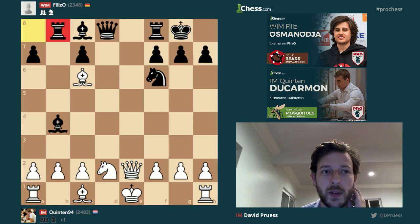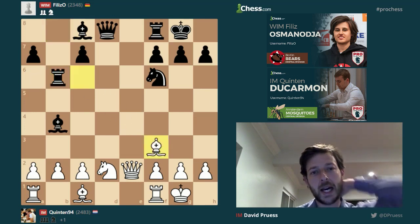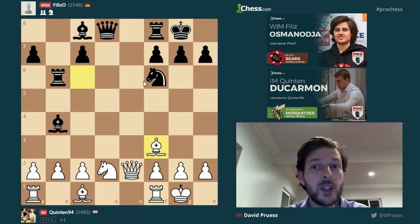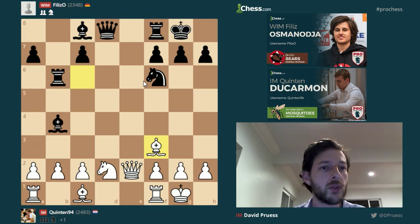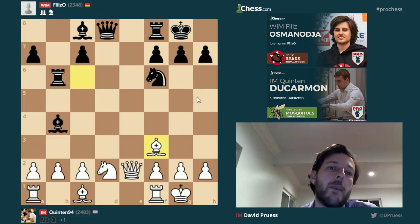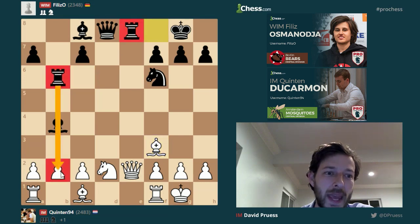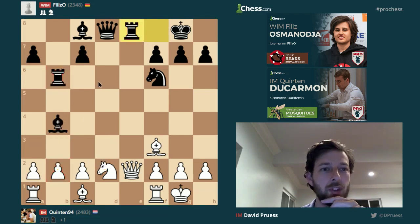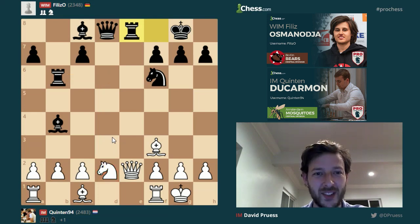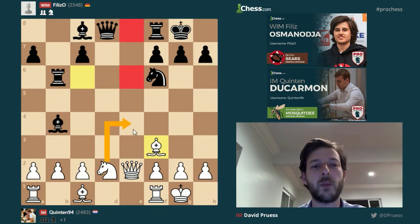She plays rook b8, which is also a perfectly good-looking move — developing the rook — and she's got a great idea in mind. After white castles, rook b6 — very strong, kicking this bishop that doesn't really want to give up e8, and preparing bishop a6. This move should also kick white behind. Here she had to choose between rook e8 and rook e6. Which move would you play? You can pause this if you want to think about it for a little bit. Rook e8, rook e6, maybe bishop a6 — although I've already kind of indicated that's probably not the right move here.